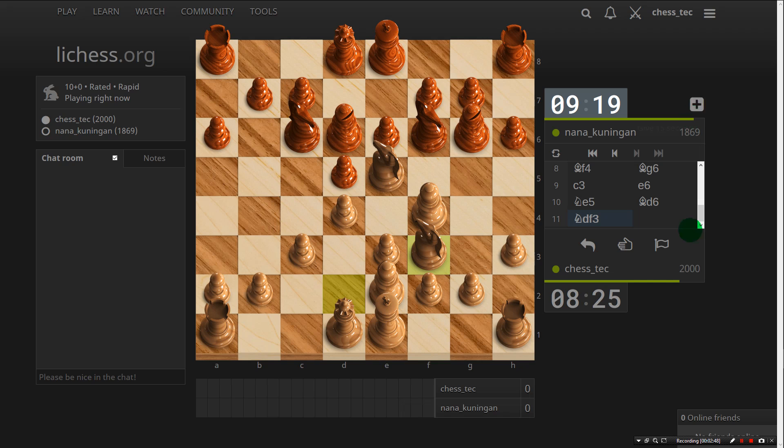It's d4, d5, knight f3, then it's knight c6 — and what is that opening called? Chigorin! Chigorin, that's it. Chigorin.